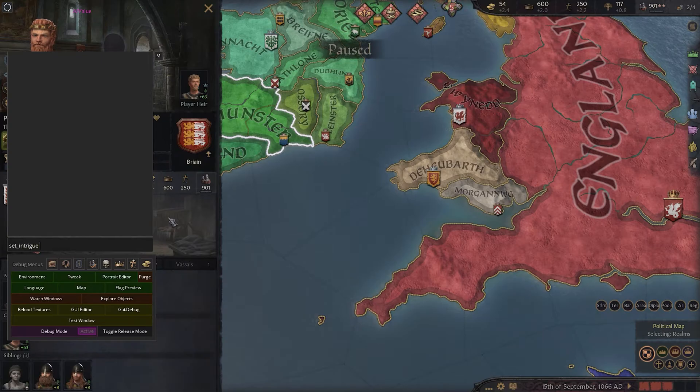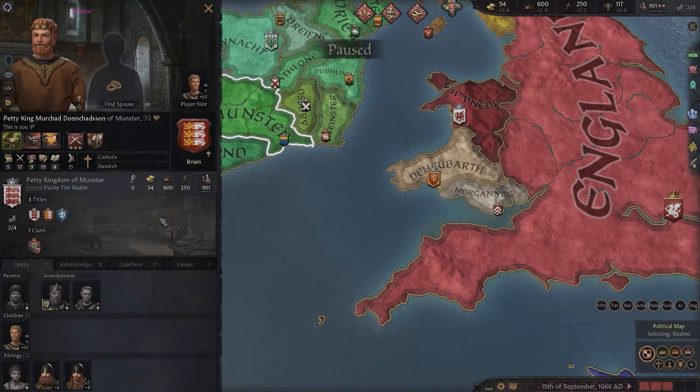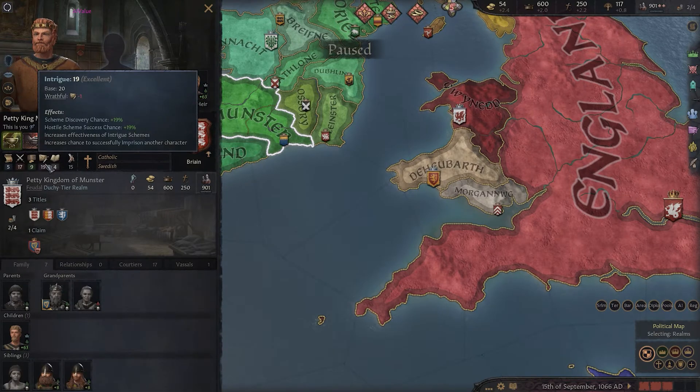Alternatively, you can use the set command instead of the change command. You can just put 'set_intrigue' and then the amount of intrigue you want your character to have. The difference is the change command will add on to your intrigue, while the set command lets you change your stat to an exact number.